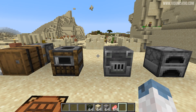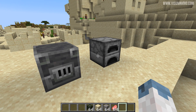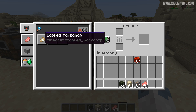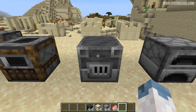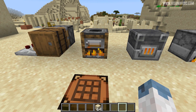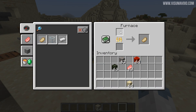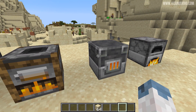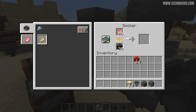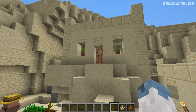The patch notes say the smoker is for cooking food faster than a furnace, and the blast furnace is for cooking metals faster than a furnace. The furnace is still able to do both of those things - so we can smelt iron, cook food, and make glass in a regular furnace. The blast furnace can only smelt iron, and the smoker can only cook food. I measured that it takes 10 seconds to smelt an item in a furnace, and it is exactly half for both of these - so 5 seconds each. And yes, this works with hoppers to feed in items, fuel, and take them out, just like a regular furnace.